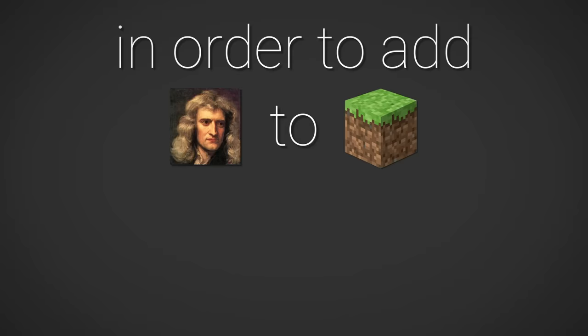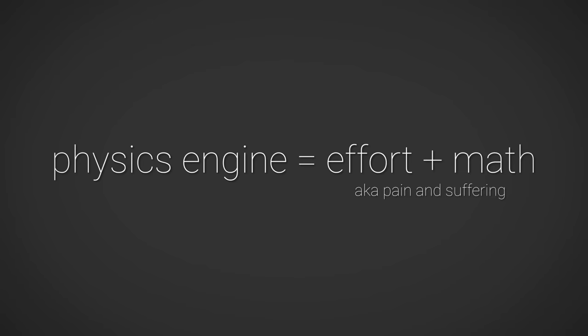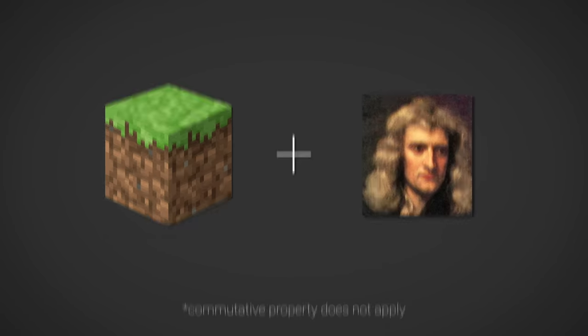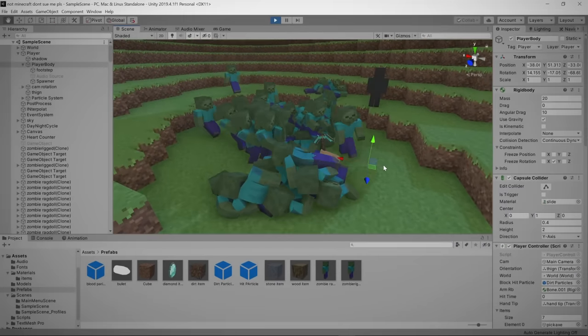So in order to add physics to Minecraft, you first need a Minecraft. Now I could have tried to make a Minecraft mod that adds physics to the actual game, but writing an entire physics engine sounds like a lot of effort. So I opted for the next best thing — instead of adding physics to Minecraft, I'm actually going to add Minecraft to physics by recreating the entire game using the Unity game engine, which has a very nice built-in physics engine.